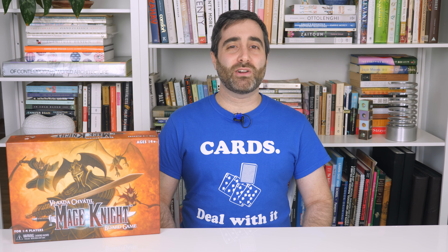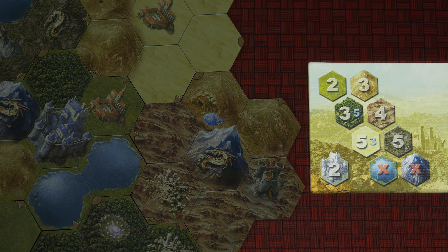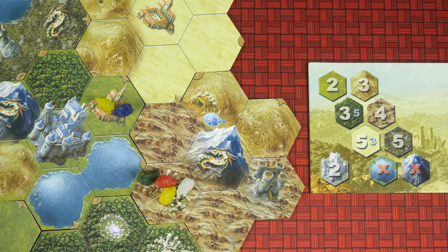Next, locate all of the dilapidated buildings, which are represented by these symbols. Give each of them a number of violation tokens based on the type of land that they occupy, as depicted on this reference board. For example, dilapidated buildings on grassy land get two violations, while ones on garbage-filled land get four.